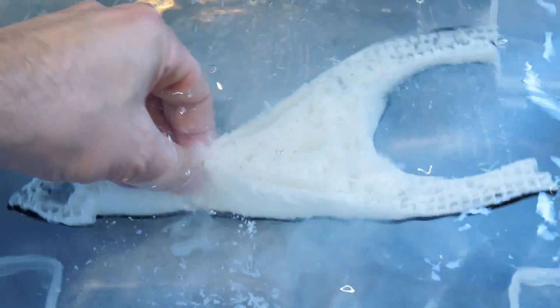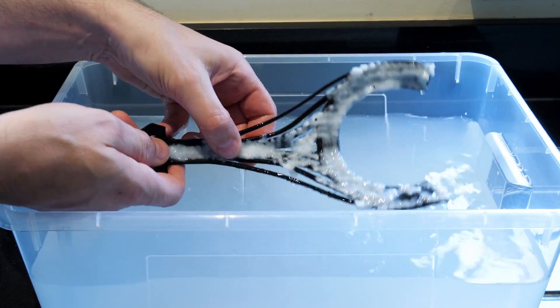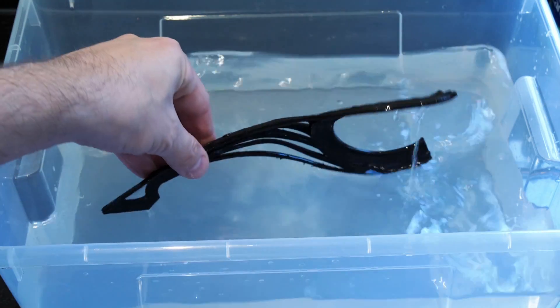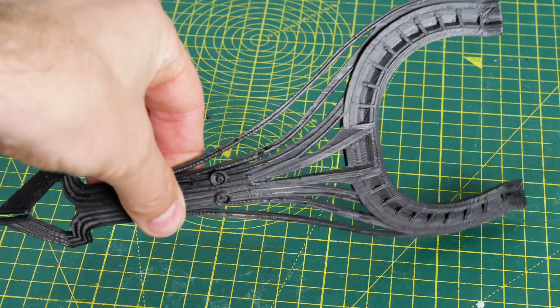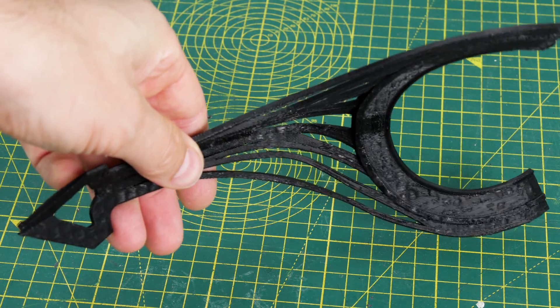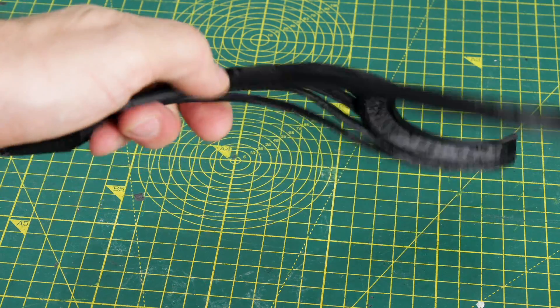After an hour or two we can come back and some of the support just comes away in big chunks. We take off as much as we can, clean the water, and leave it a bit longer. After another couple of hours most of it is gone, and after one more round with clean water the rest dissolves and we've got a completely clean part. It takes a lot longer switching between extruders for water-soluble support, but it's much cleaner than removing support made of the same material.